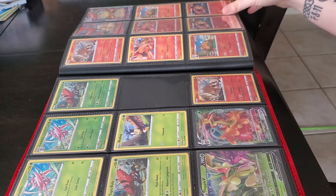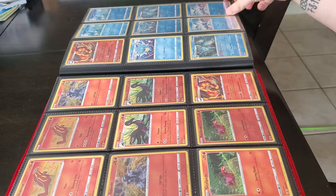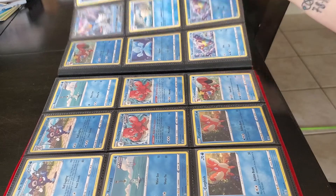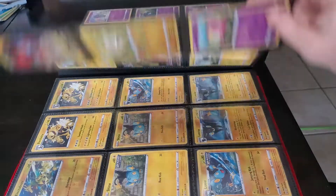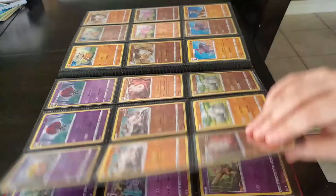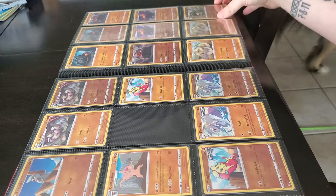We're missing the Blipbug reverse, the Conkeldurr reverse, and I can't remember — maybe the Firo reverse. We do have everything in between. We have the V's and the V maxes. The Conkeldurr reverse we're still missing.